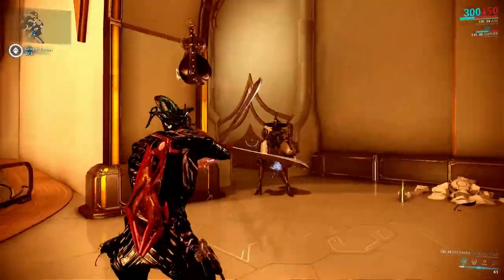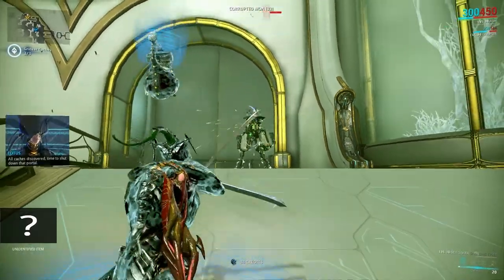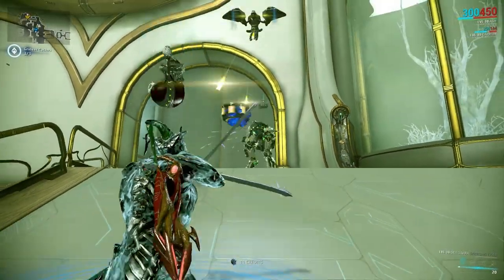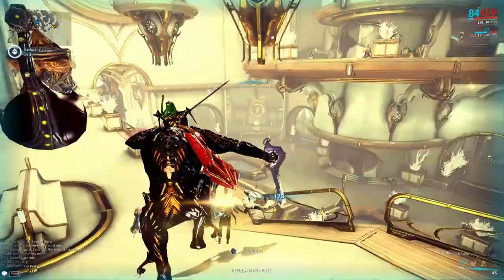Here you can see a corrupted MOA attacking me and I will attack him with my Shuriken, and you will see him slowly bleeding out. Well, I don't think he's bleeding — maybe it's oil or something. Something is spilling.